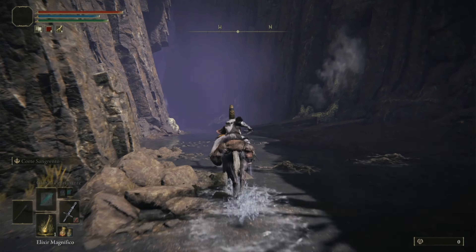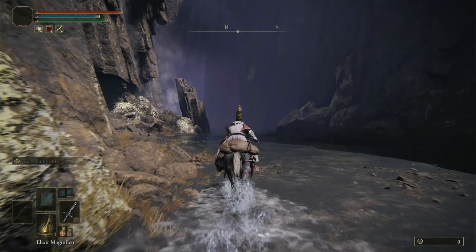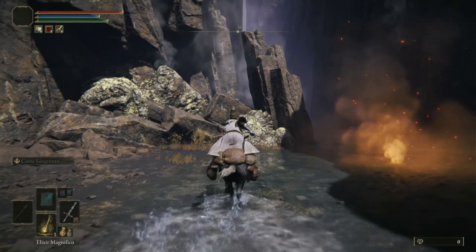Hello guys from the channel, welcome to another video. Today I'm going to teach you how to get this super crazy power — it looks like the Kamehameha from Goku. It's called Cometa Azur.